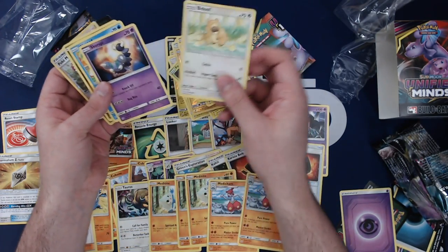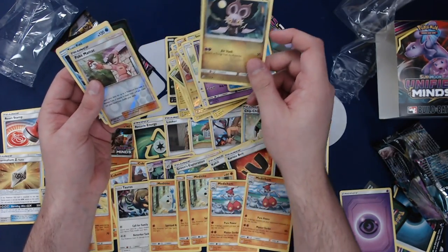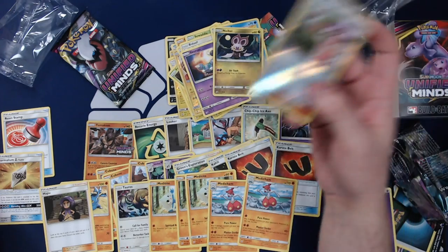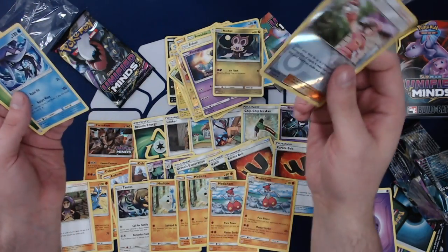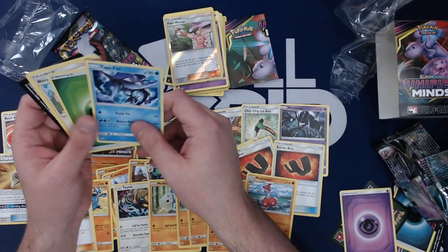That's a Sewaddle — not a Pokémon I'm familiar with. Bidoof, Skorupi, Wimpod. Fake Pokémon fan! Pokemaniac — that's probably pretty good in pre-release because there's definitely going to be multiple types in here. Oh wait, it's the four retreat cost thing — it's actually probably terrible. I was thinking it was the one that finds three Pokémon that are different types. Tapu Fini — probably won't make it into this deck.